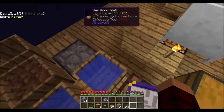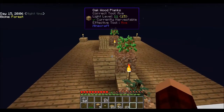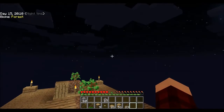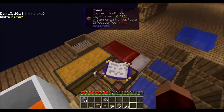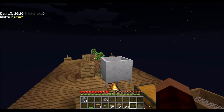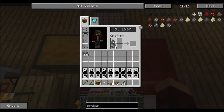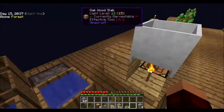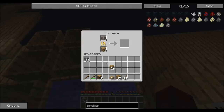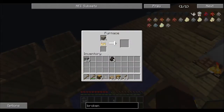One of the things I want to do is make shears, because I want to get leaves. I think leaves are really good for making compost - better than breaking leaves and getting saplings, you can just break the leaves themselves and put the actual leaves in for compost. So let's go ahead and craft some of these. We've got ourselves four iron, which is pretty good just from sifting. Let's put that in to smelt.